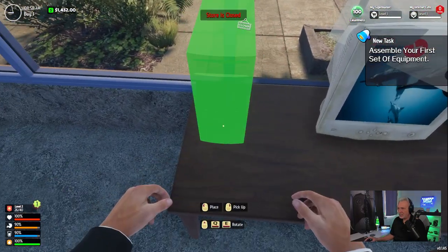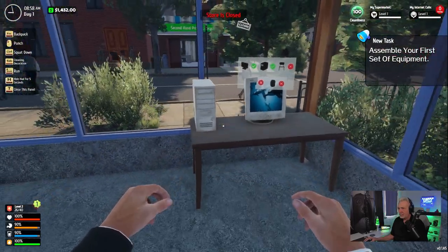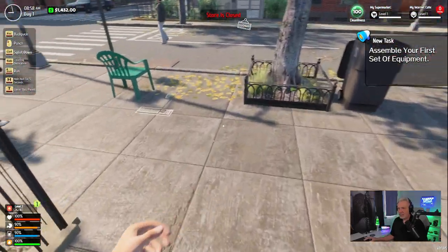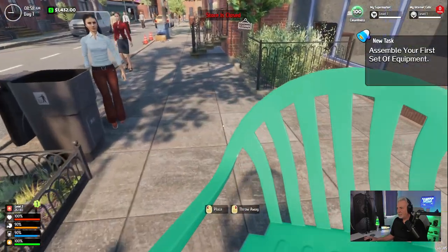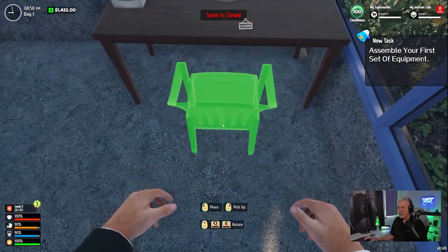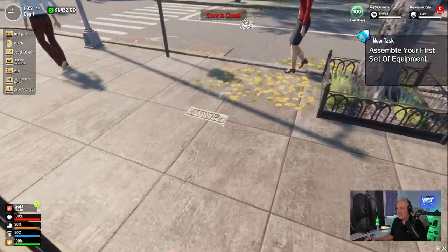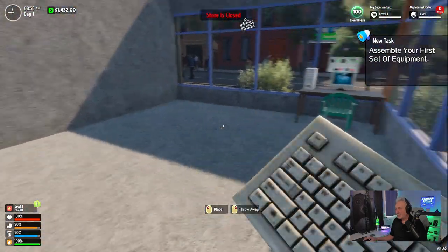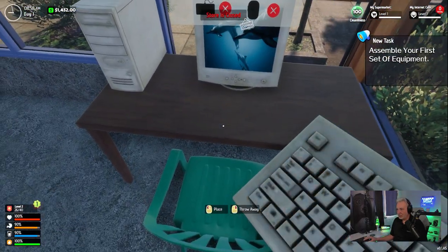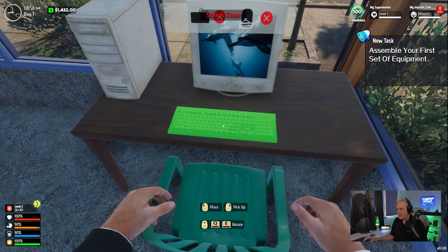Pretty easy to do this and build that just like that. Let me grab this chair and throw it down. We're stuck with this plastic yard chair, folks — probably not that comfortable, but you've got to crawl before you walk.